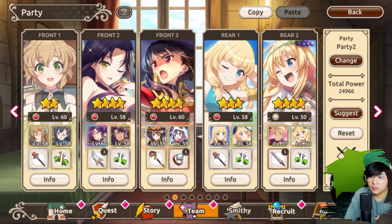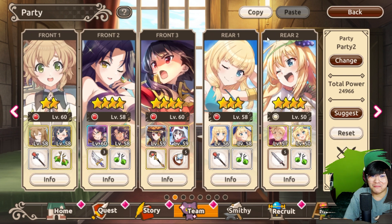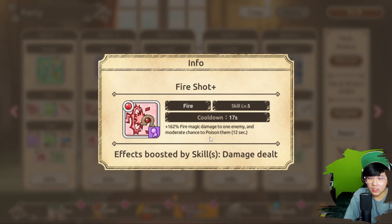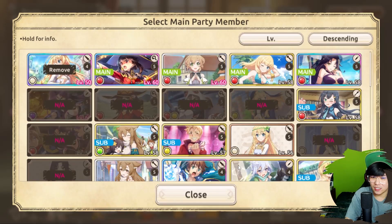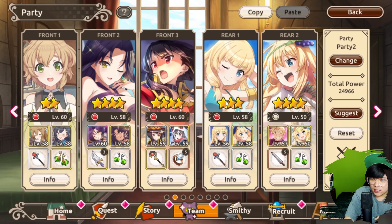Best case scenario, you want to have team buffs all the way — everybody buffed — because most of the time you have three units in front. Debuffs are basically the opposite — they weaken enemies. You can reduce their attack, speed, defense, etc. Melissa is so valued because of this: significant reduction to enemy physical defense. Status ailments like poison I'm going to categorize under debuff as well, just to keep it simple. So you can start looking through your character list to see which characters are viable, starting from fire-based characters as they give the most benefit.